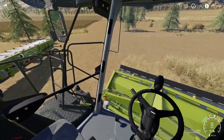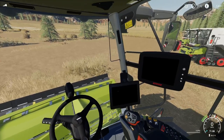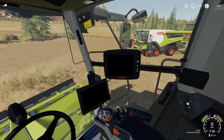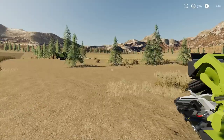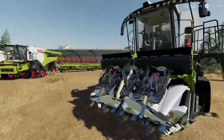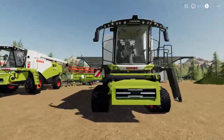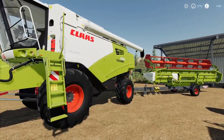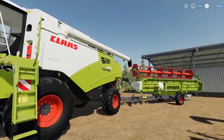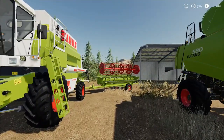Hello and welcome. Today we are looking at the CLAAS harvesters, part of the CLAAS DLC expansion pack for FS19. We've got them out — we came down in the Lexion, which has its associated header, and then we have the Tucano 580 with its header.